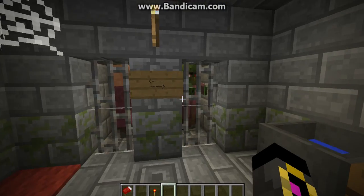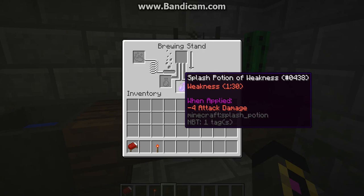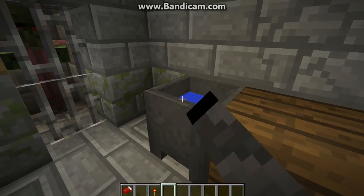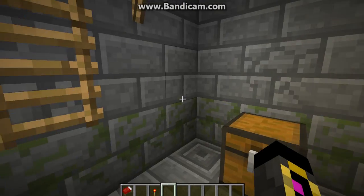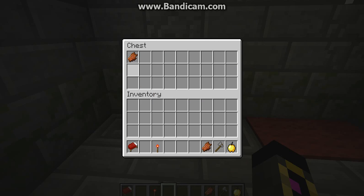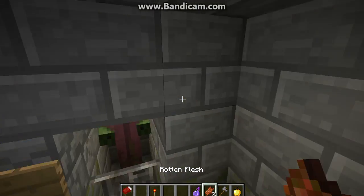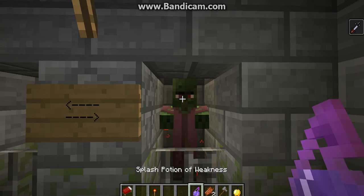Here it is. You get a free brewing stand with a weakness potion, a cactus plant, a cauldron, a villager, a zombie villager, a golden apple, a stone axe, and a lot of fish. Of course, it's like a dungeon so you can get more stuff. And now I can cure this villager here.